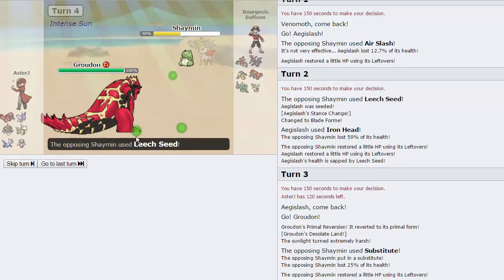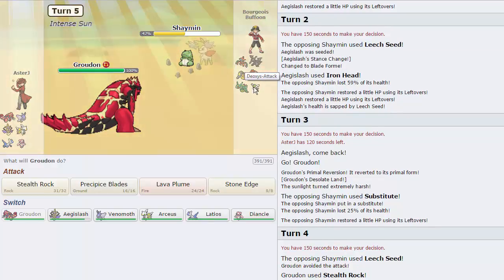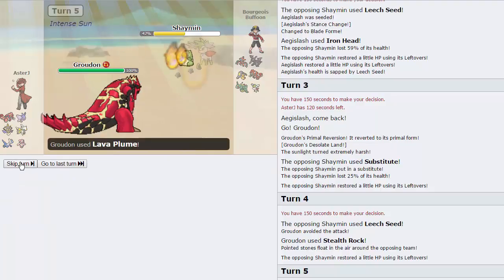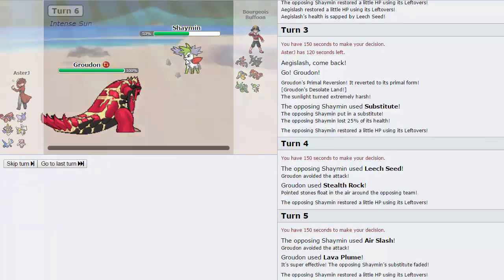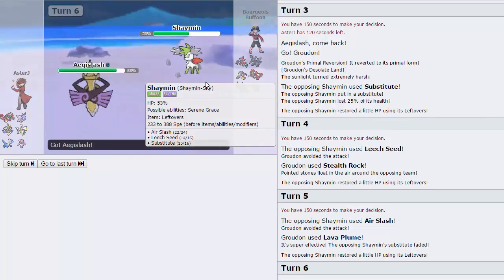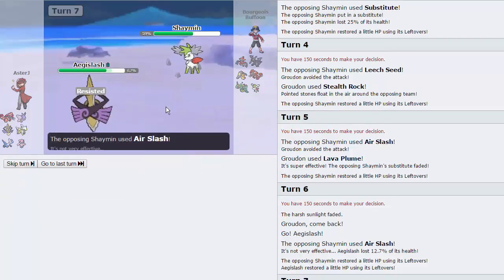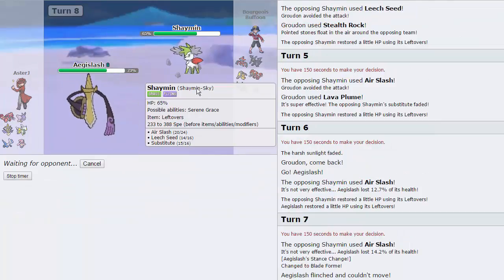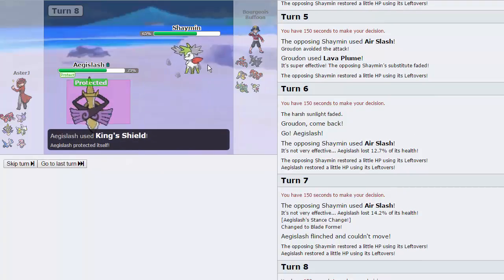I don't want to lose to Shaymin-Sky man. He's gonna go for Leech Seed — he actually misses that turn. I'm gonna get up my Rocks, which are very very nice — break the sash on the Deoxys-Attack, get 25% off on this annoying Rayquaza. We are just gonna go for Lava Plume right here as he's gonna go for Air Slash and miss again — wow. Very unlucky. Normally Shaymin-Sky is the Pokémon that flinches everything to death. I'm just gonna go back into Aegislash now as he doesn't have his Seeds up and we're taking nothing from that.